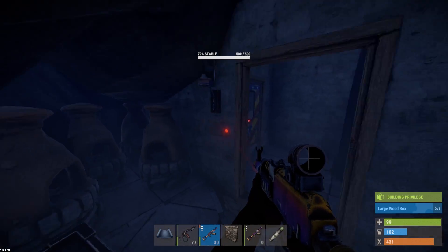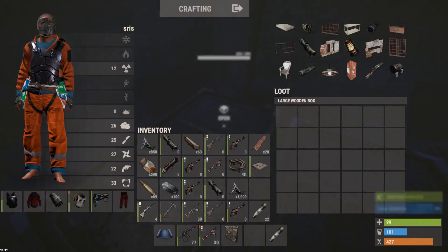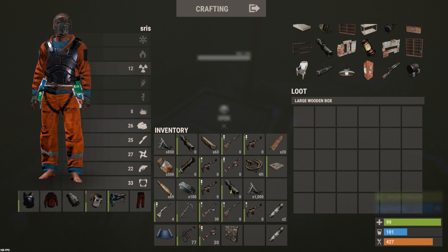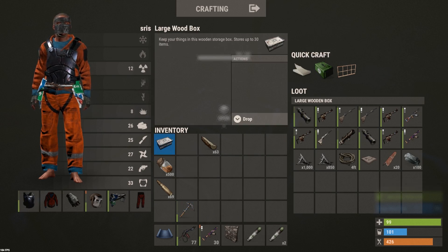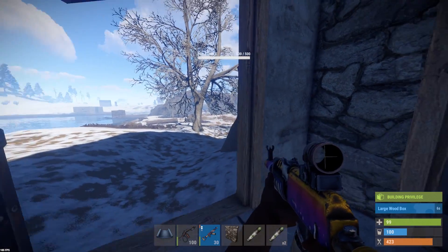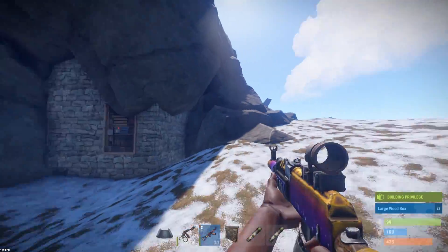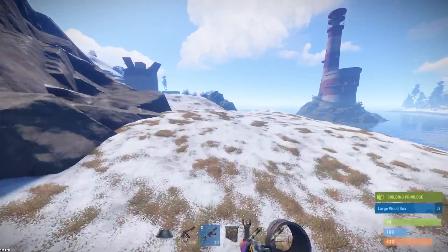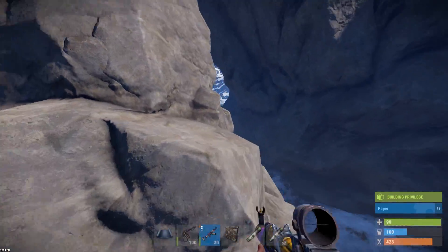I'm actually pretty damn rich for once. Let's put all this away — a lot of stuff. Oh my God, two bolts, mate. It's just crazy. Let's go do some raiding. This is the rock base that I have, guys. It's just literally inside an arc kind of thing. It looks really cool, and it provides you with a lot of protection building a base along an arc like I have.